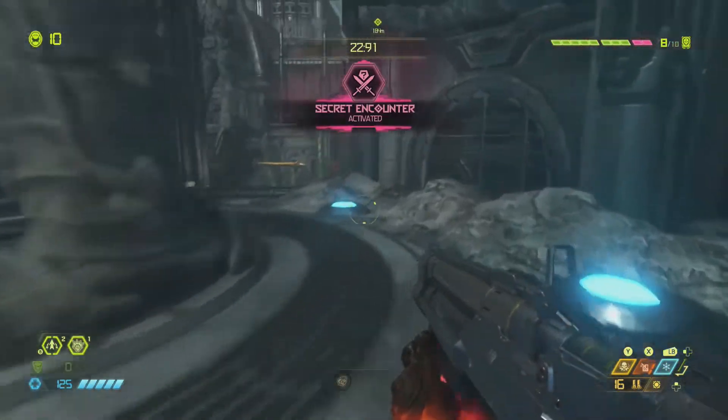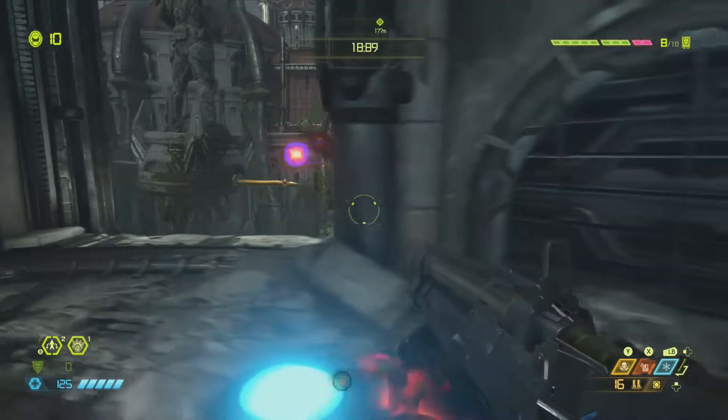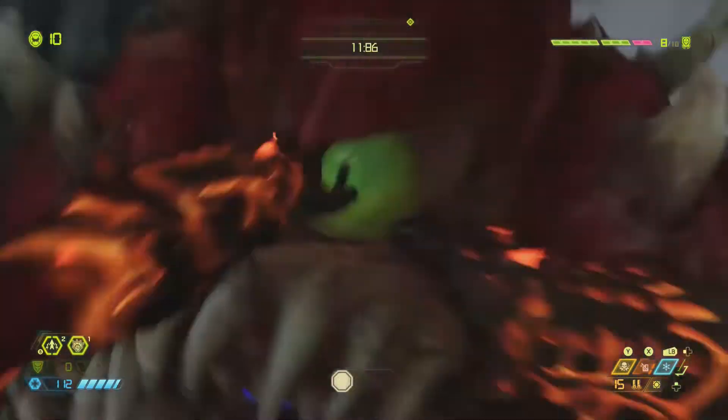To complete the secret encounter, you need to kill these two cacodemons in 25 seconds. What I did was let them get close to me first, then did my grenade launcher shot from my shotgun, and then did the glory kill once they were close.